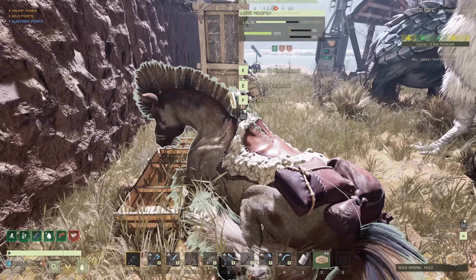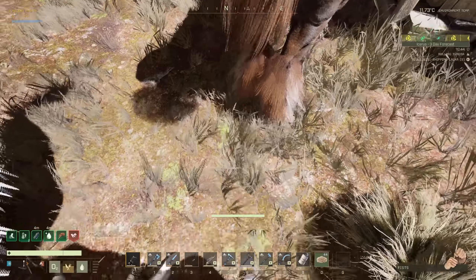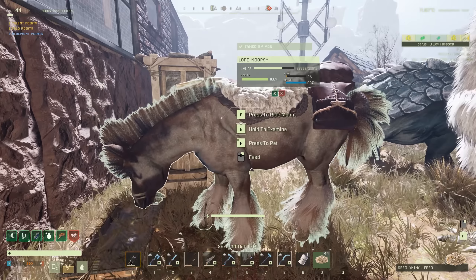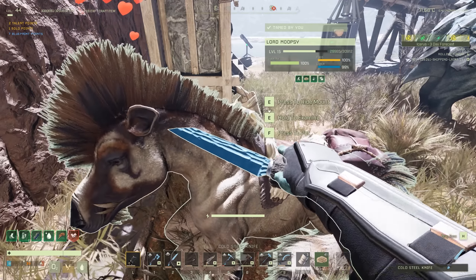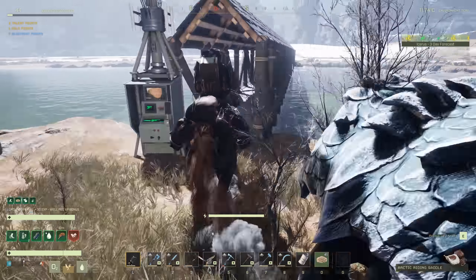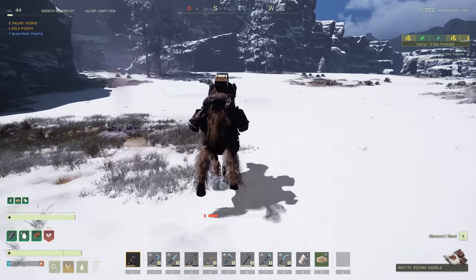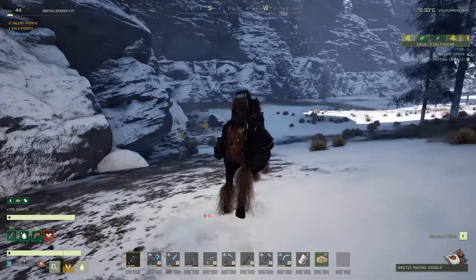Moopsy, you gotta drink the water — don't lay down. Drink the water. Moopsy's drank the water, Moopsy's good. Have some food, and have a quick pat with the gold steel blade. Let's head back over to this cave over here that I have almost finished, and let's finish it off. Here we are, but we've got something of a fight on our hands here. Moopsy, you're coming inside with me — we can't afford to lose any more animals.